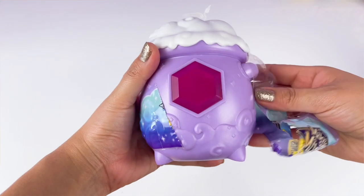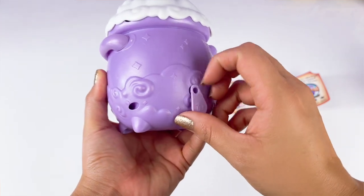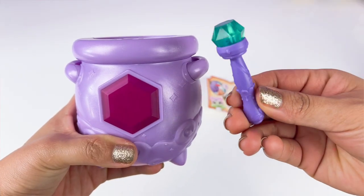Oh my gosh, here is the diamond. First, go ahead and pull this lever. Pop the top to get our wand. There is our wand. Look at that — that is a cute wand, you guys.